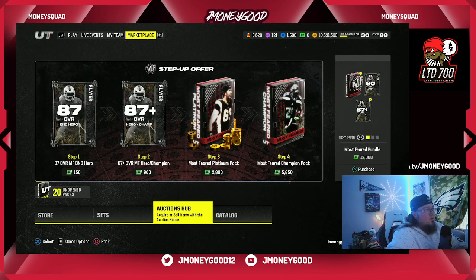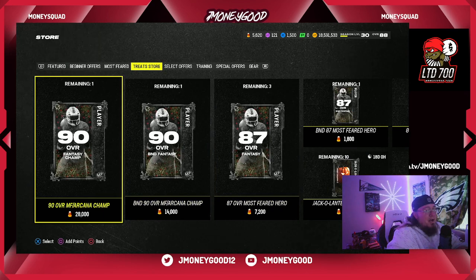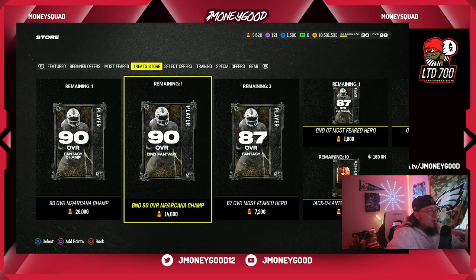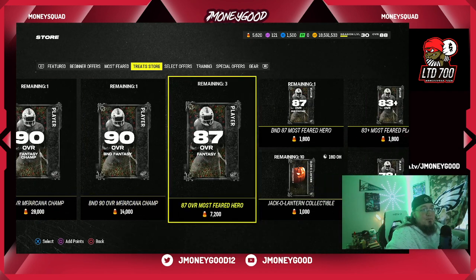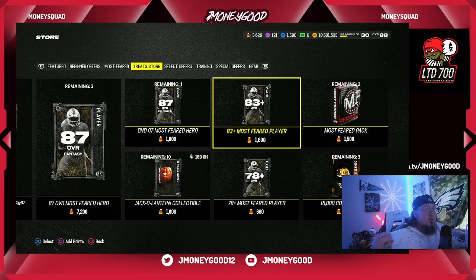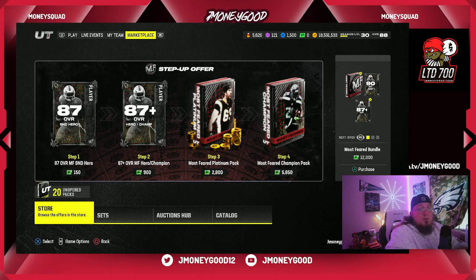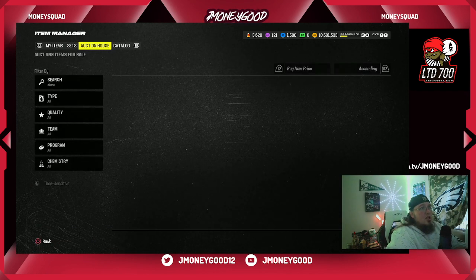With your treats, go to the treat store in the auction house. You can buy a 90 overall Arcana — there's both a non-BND and a BND version — so you can get two 90s out of this program plus a bunch of free 87s just from playing the game. You also get 10 free program packs, can make 45,000 coins, and do the 83-plus exchange with leftover currency. The key thing is getting those two 90s done.